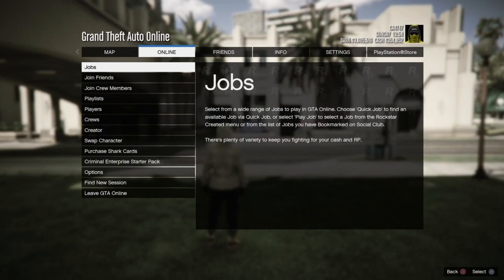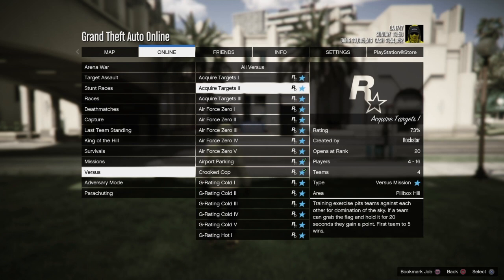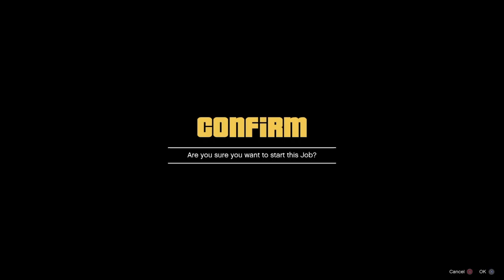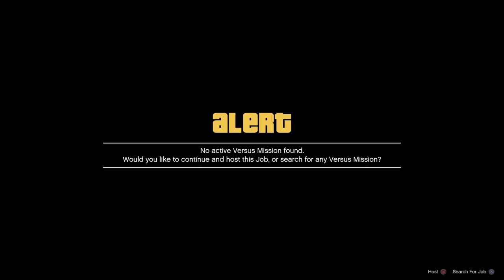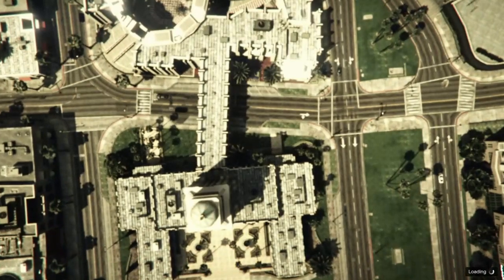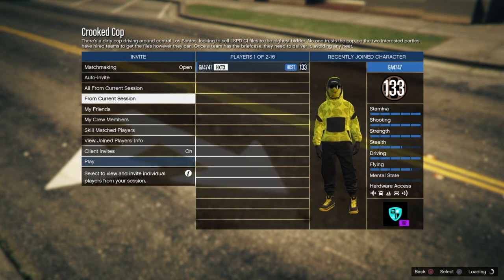Just save the outfit like normal. Now here's what your friend should be doing. Go to jobs, Rockstar created, head down to versus, and start up Crooked Cop. This is what your friend should be doing while you're getting ready and switching your outfit after you've done director mode. They want to host. The main setting they need to switch is to head down to clothing and put it on player owned, confirm the settings, invite you — and that's a wrap.